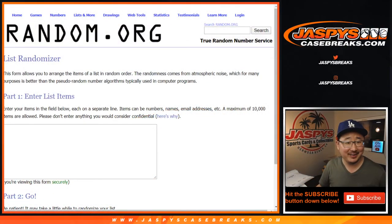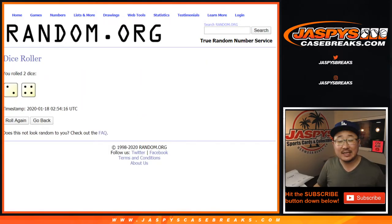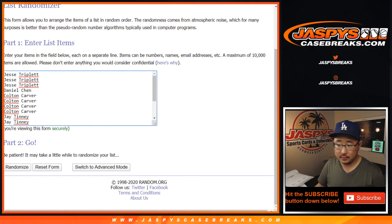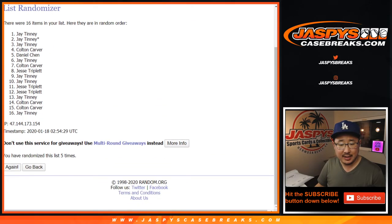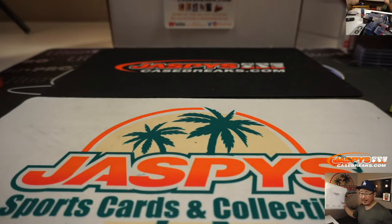Let's go to another blank list and get the original names here. The name on top after six times — two and a four — will get the item. After six times, it's Colton! Congrats Colton, you get the final item. After six, you're going to get item five.